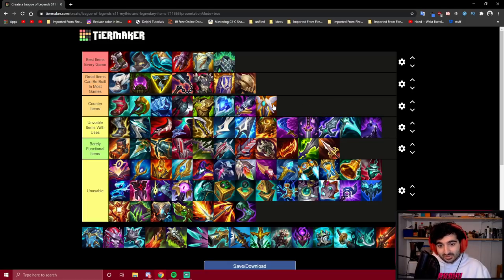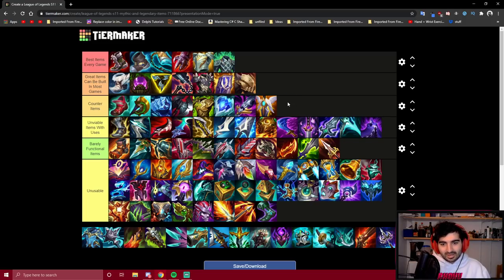Guardian Angel has lost a lot of its usability from last season because the other items are just so much better, and the stats — 40 AD and 40 armor — are hilariously bad. If they buffed it like Zhonya's has great stats, we'd be in business, but us AD champions just don't get that. It's okay if you're the only fed person on your team, you're the only damage dealer, and you have frontliners who can hold the fight while you're dead. The only real reason it's even viable is that Stopwatch is really overpowered on any champion.